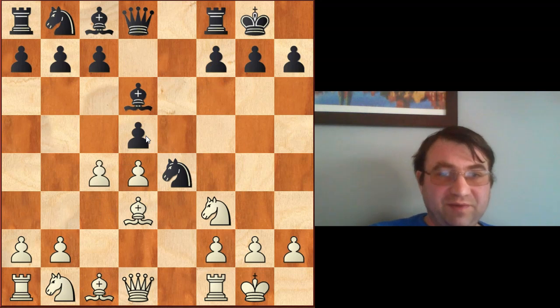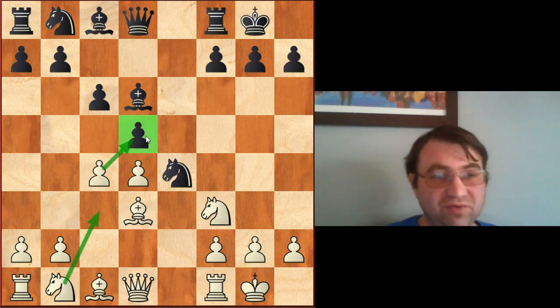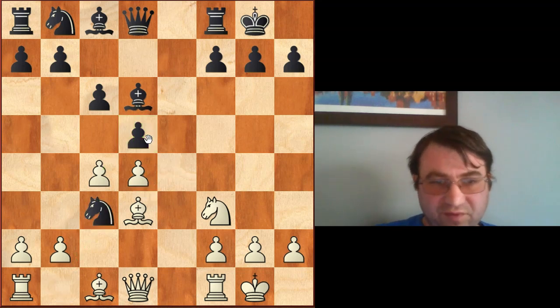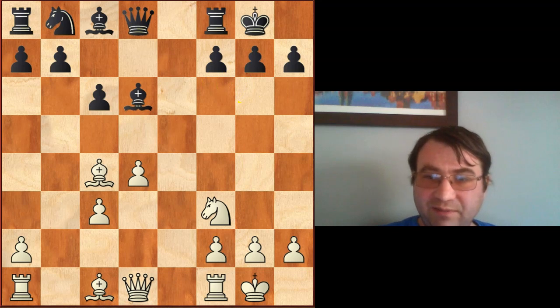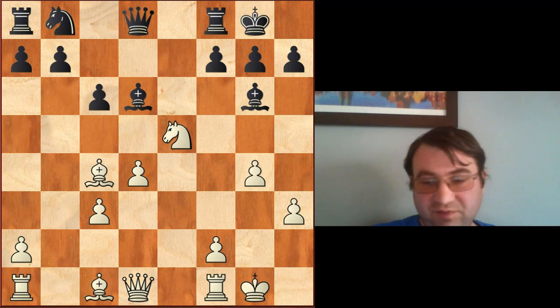The main move here is going to be c6. Bishop f5 runs into the same problem - c takes d5 is decisive advantage for white. So c6 is our main move and now we have two moves to pick from: c captures d5 or knight c3. Knight c3 is supposed to be slight edge white - it kind of forces knight c3, bishop c3, d takes c4, bishop c4 and this position is just supposed to be a slight advantage. A good stem game is the recent Nepomniachtchi versus Karjakin game played on chess24 in 2021, which ran bishop g4, h3, bishop h5, g4, bishop g6, knight e5 - these positions are just slight edge white.